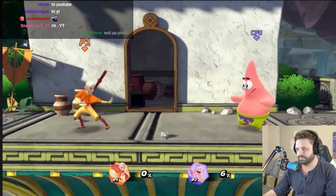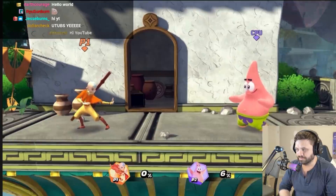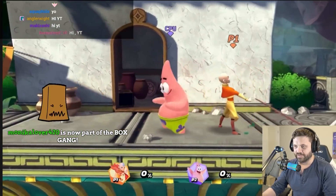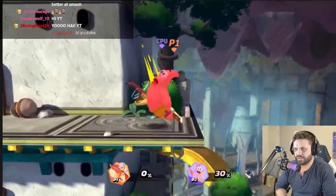Hello everyone. My name is Marco Villelobos from the Nickelodeon All-Star Brawl Development Team. And today I'll showcase the moveset of the goofy kid with the fate of the world on his shoulders. Aang is a highly mobile character that excels at performing aerial combos and keeping his opponents off the ground with his airbending skills.